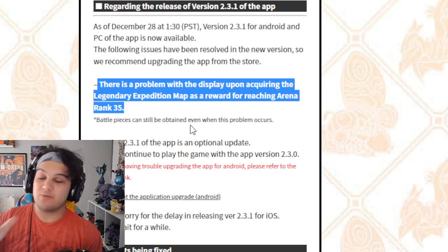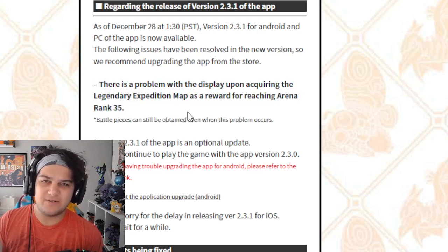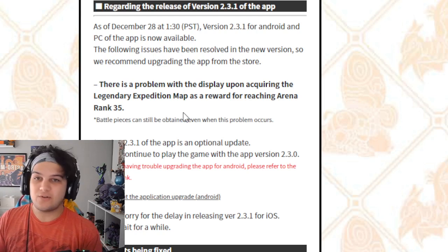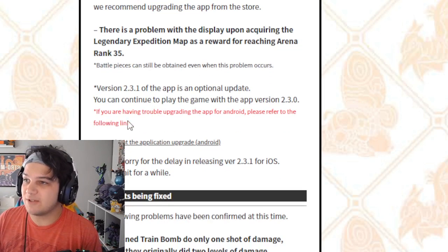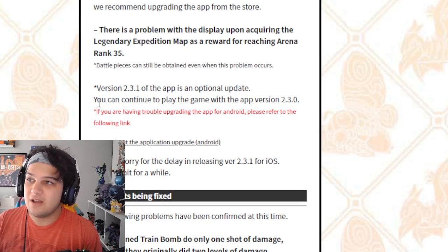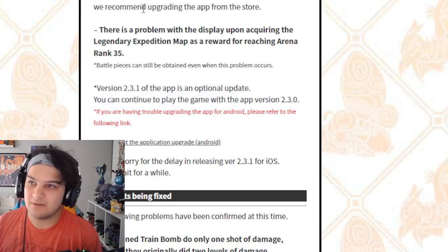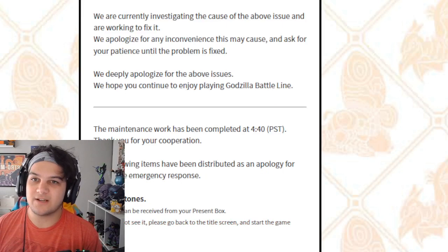This was a problem even when the game first started out — people would hit Rank 35 and say they don't see an Expedition map, and then have to look through their roster and realize, 'oh, I have an extra piece of Godzilla Terrestrius,' or 'hey, now I have King Ghidorah and I didn't before.' Version 2.3.1 of the app is an optional update — you don't need to update to 2.3.1 if you don't want to. You can continue playing on version 2.3.0, no problem. I believe G-Stones were distributed for this, and there is G-Stone distribution on another page we're going to look at.